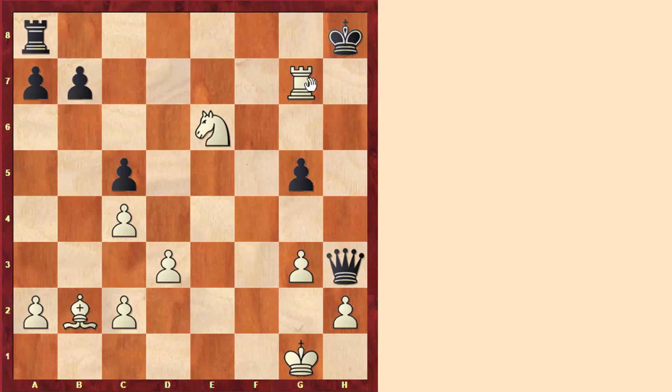Instead of moving the rook to e7, white might think about taking the pawn, but black might try to escape this windmill. That's why the simplest idea is to start grabbing material on the 7th rank by playing the move rook to b7. Again, black only has king to g8. And now we give another check so that we place the king in a bad position where the bishop can attack it. We see this idea that white doesn't have checkmate, but white has lots of checks to give, and this is just very annoying for black.